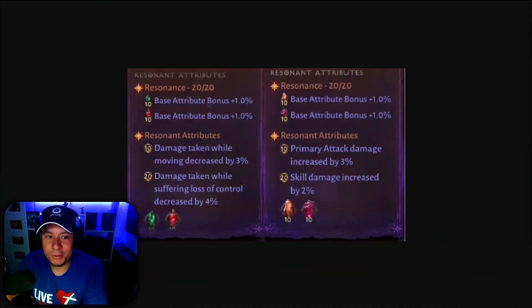For one-star gems you get up to 20 points of resonance, each point being directly related to the rank of the gem inside it. We already have two rank-10 gems inside this one-star gem, which gives us a base attribute bonus of 1% life and 1% damage. And then at level 10 we unlock damage taken decreased by 3% and damage taken while suffering loss of control decreased. On this one in particular we get primary attack damage increased and skill damage increased. There are different resonant attributes depending on the gem that you awaken — some are more offensive and some are more defensive.